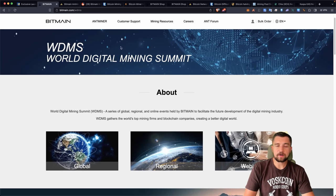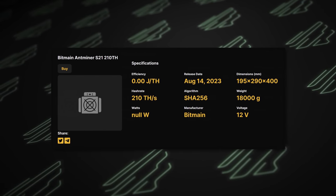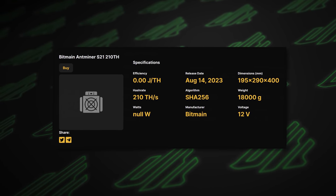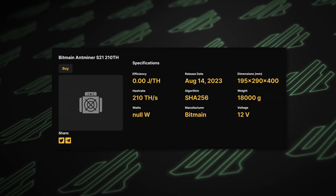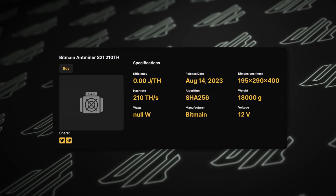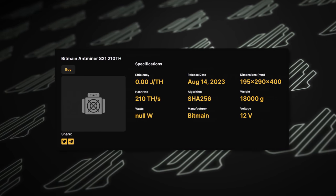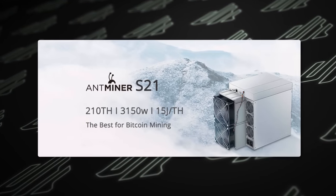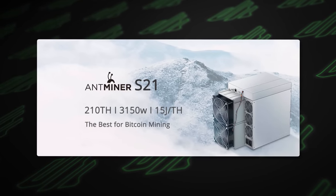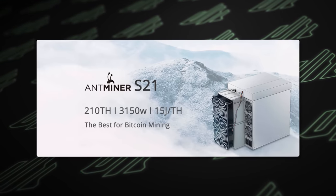The logistics of getting from the United States — Virginia — to Hong Kong is difficult for me. This is critical information though, because they are officially unveiling the S21 there. There have been a couple of spec leaks. The S21 non-pro version may be 210 terahash per second. There's a leak from Hash Rate Index — it doesn't have a lot of the information we want, like power draw, but it does show 210 terahash a second, and this seems to be true and accurate from the digging I've been able to do.